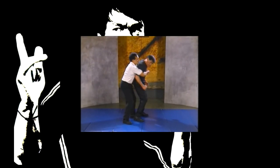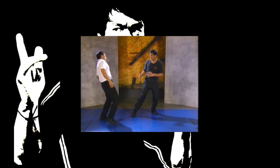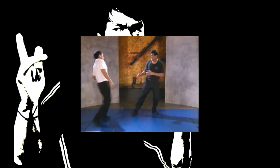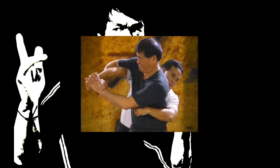An attacker grabs you from behind and puts you in a tight bear hug, pinning both of your arms. Immediately execute a left hand strike to his groin and a headbutt to his face. If the assailant has a bear hug around you but your arms are free, instead of attempting to free yourself from the grip, deliver a reverse elbow strike to his face, then continue with an arm lock.